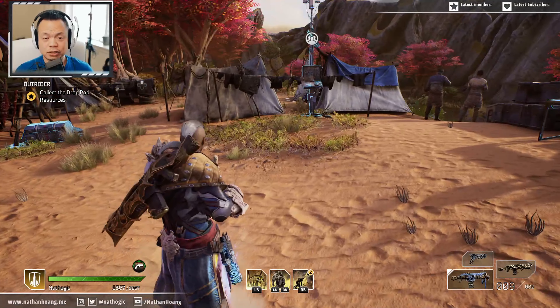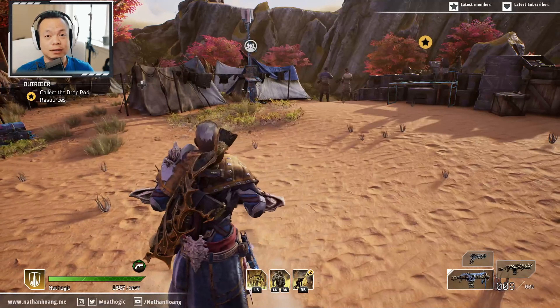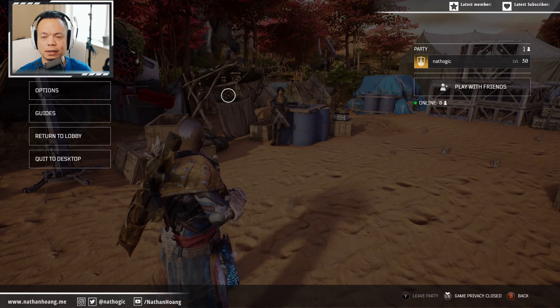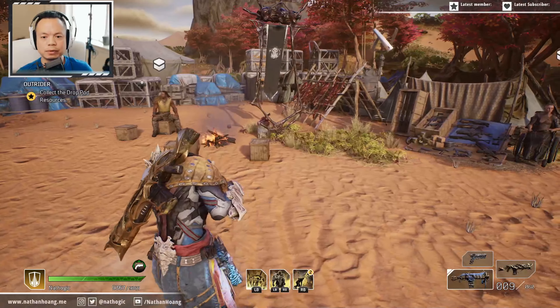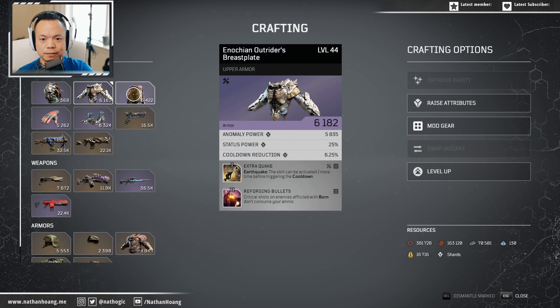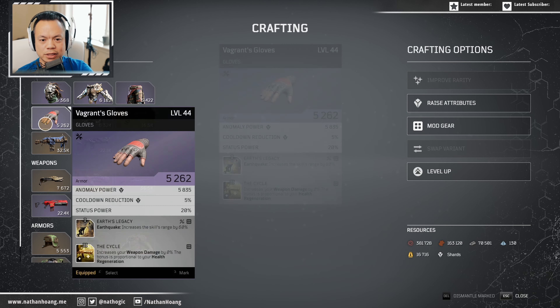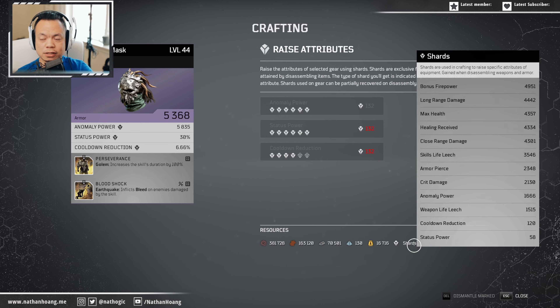If you've reached end game and you're having a hard time going through expeditions like I am with the Devastator — lots of love for Devastators out there — the first thing you want to do is change your world tier, because you're not trying to level it up, you're just trying to do this as fast as possible. I found all my epic pieces with the attributes I want: specifically anomaly power, cooldown reductions, and status power.